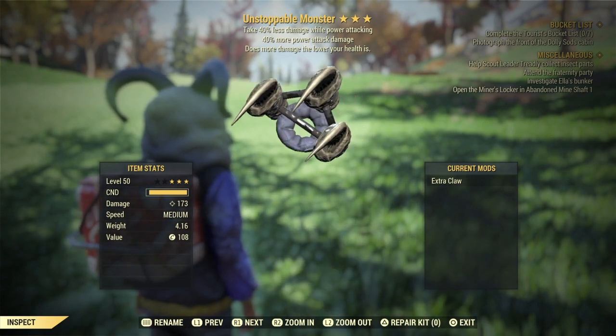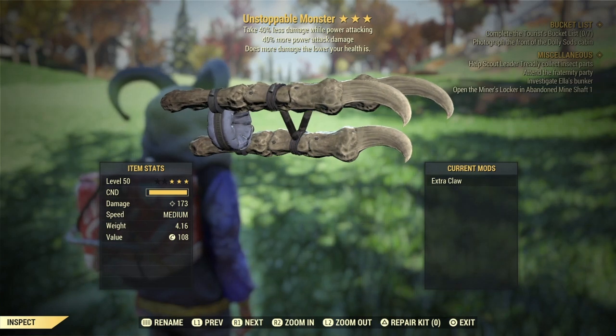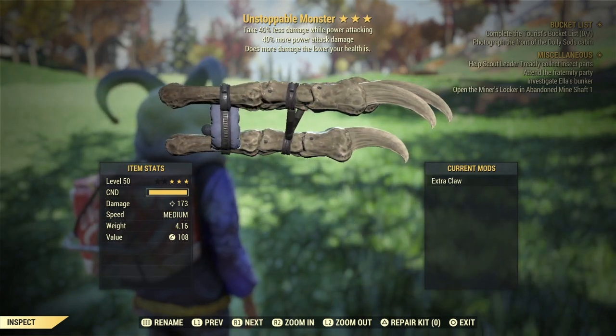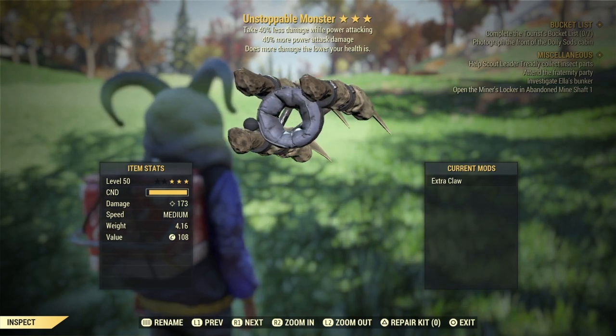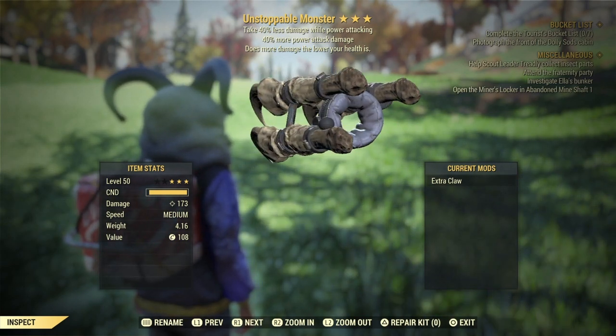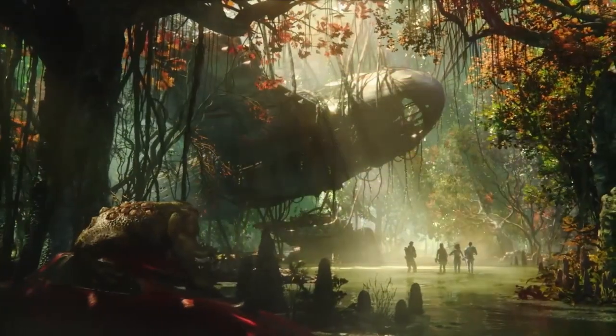But if you want to see the stats on it, here it is: the Unstoppable Monster — take 40% less damage while power attacking, 40% more power attack damage, and it does more damage the lower your health is. It's actually a very good melee weapon, so I highly suggest you go ahead and pick that up.